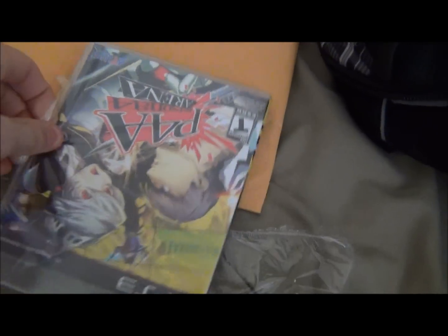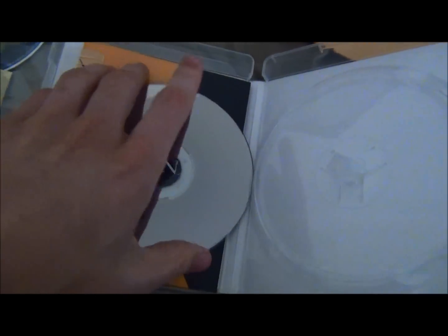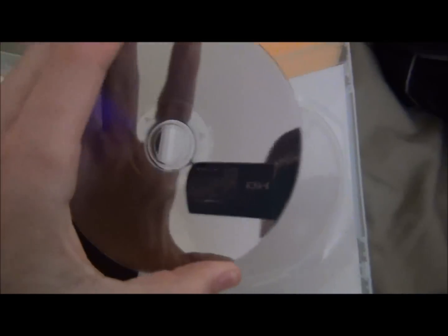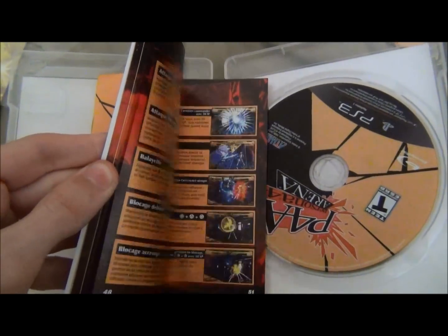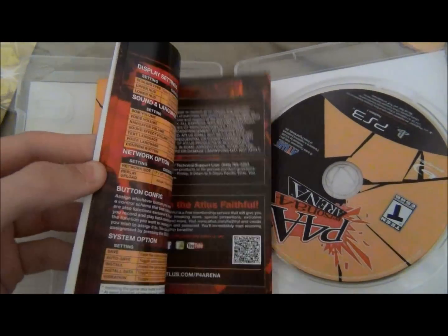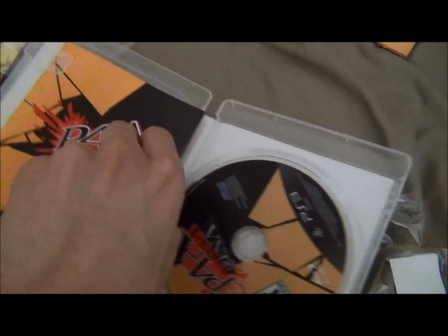Let's try to rip it open here and see what's inside. One-handed opening things is awkward. The disc is just kind of floating around in here. Awesome. There it is. Doesn't look like it got scratched up or anything — that's good. And a big fat manual. All color. Oh yeah, that's what's up.